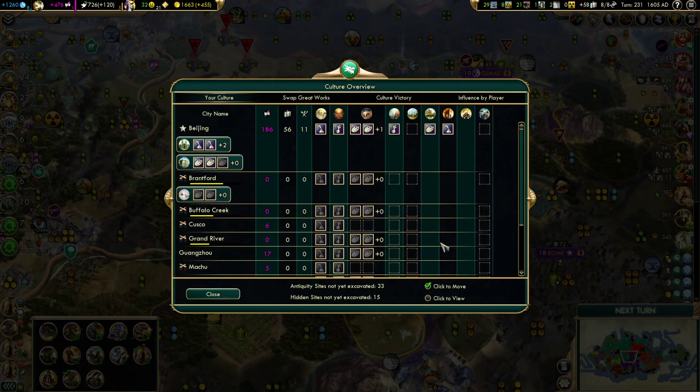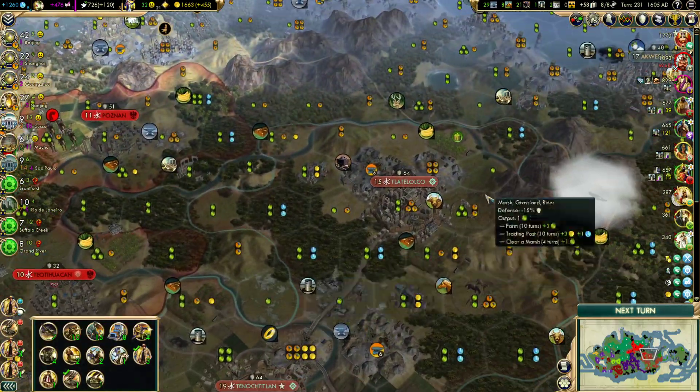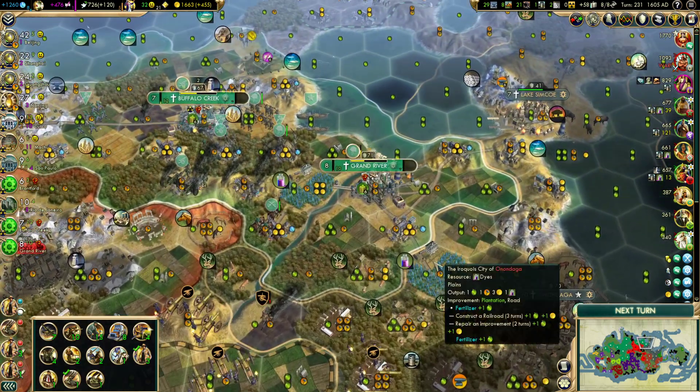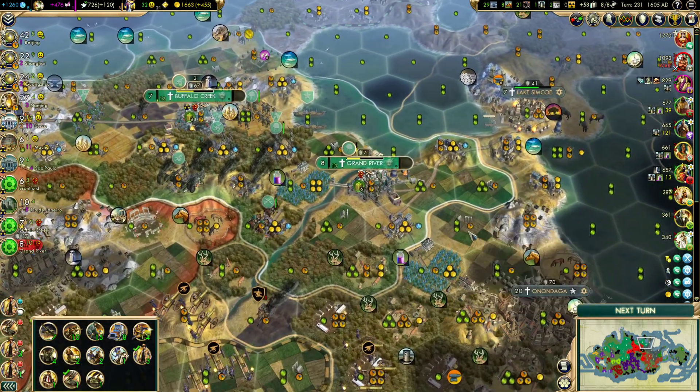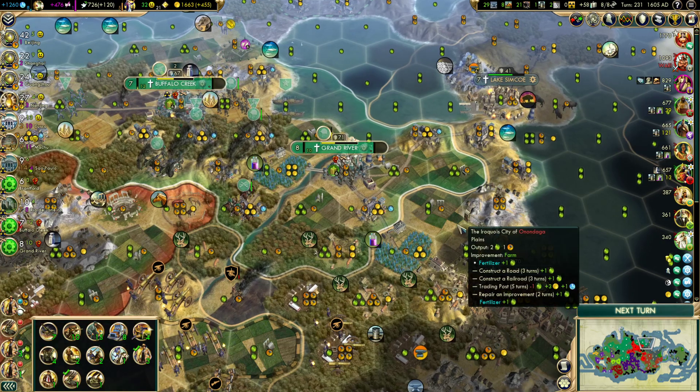Now it is officially next turn. Oh wait — we've got dyes. Why do we have dyes? Because we took Grand River — yes, that's the reason. Happiness is still doing phenomenal, so that's good.